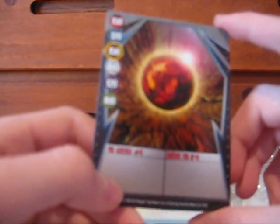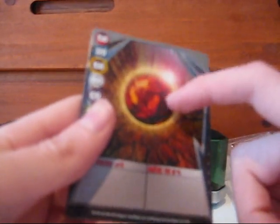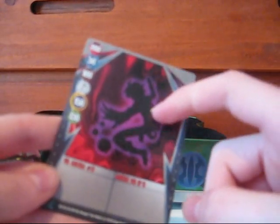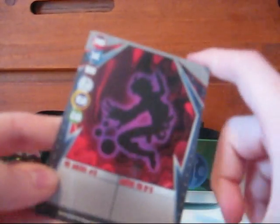VR Arena number 4, and maybe a Shadow Vulcan ball form, I don't know. And lastly for the Gate cards, VR Arena number 3 — that's Dan, he's kind of purple-y, kind of like the Shadow. It's kind of weird looking.